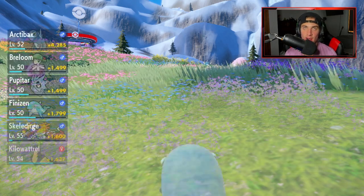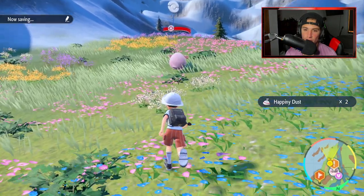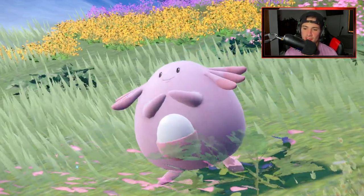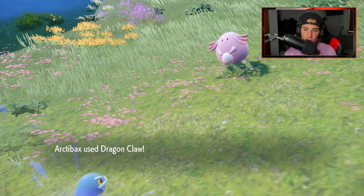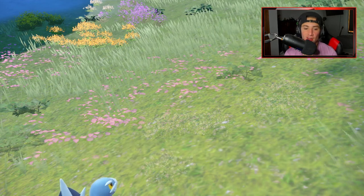If you guys do want more chances to encounter Chansey, you can actually use an Encounter Power 2 sandwich — I do not know how to make that one, but it does exist. Just look it up. That said, I feel like enough Chanseys spawn with the ham sandwich where you don't even need it, because the more you move, the more Chanseys are going to spawn.